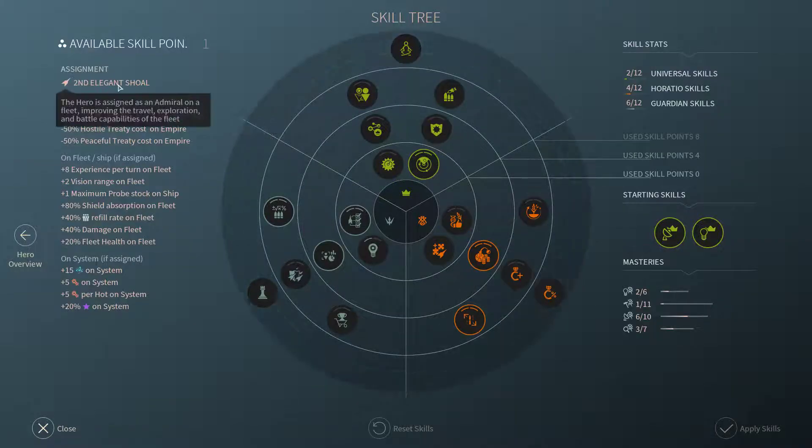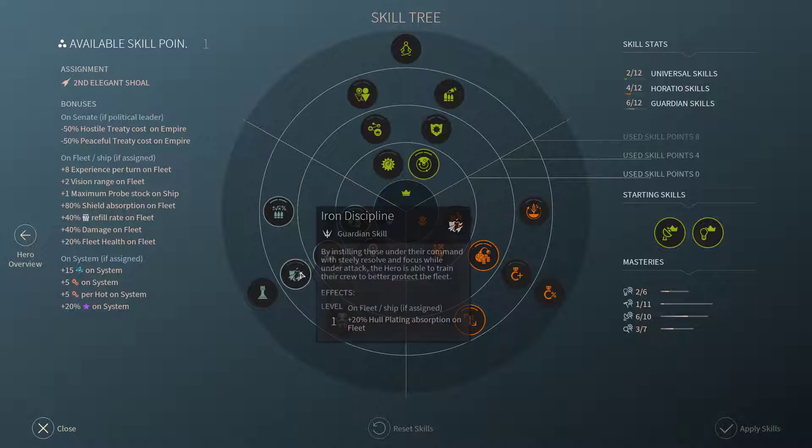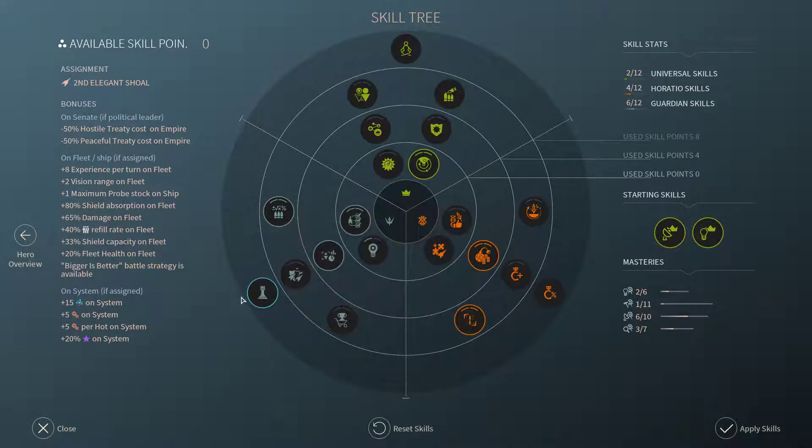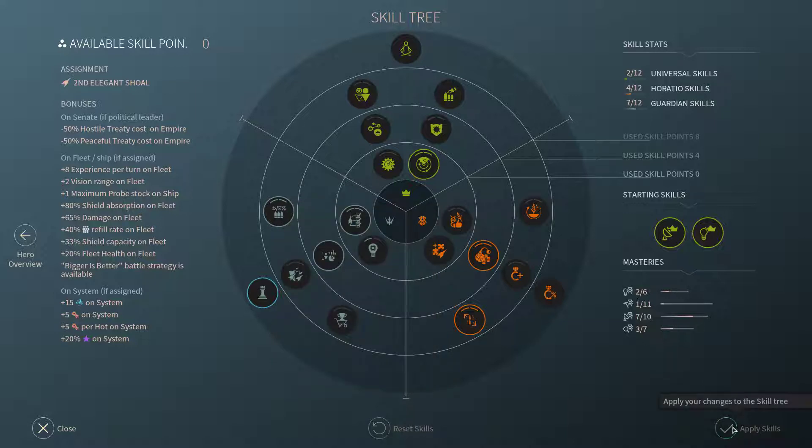Five at second elegant shoal, so now let's grab Bigger is Better. It increases the damage output as well as the shield capacity, plus it allows us to use the Bigger is Better battle strategy. Let's apply this.